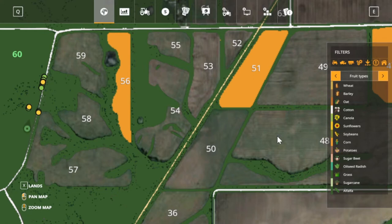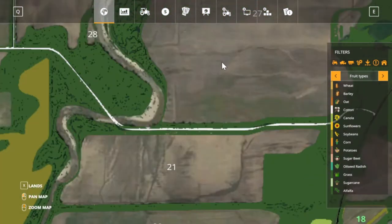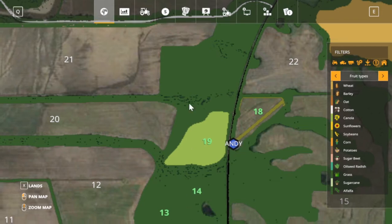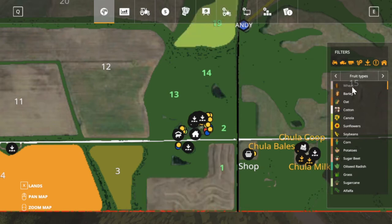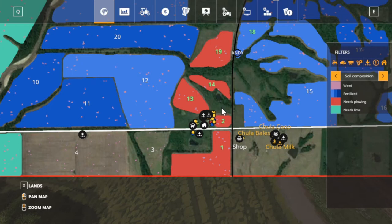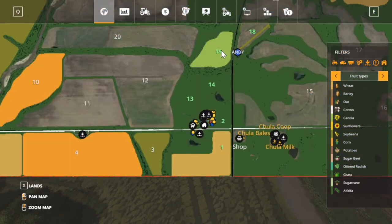A lot of people have got their fields plowed up. There he is — still doing good. I might keep him on, put him back on this side when he gets done with that one. I want to show you — we got canola here, and field one is wheat. As far as all our fields, they all need plowing except for field 18. The grass fields can't plow. Fields 14, 13, and 2 are grass, so the only ones we really have to plow are 1 and 19.